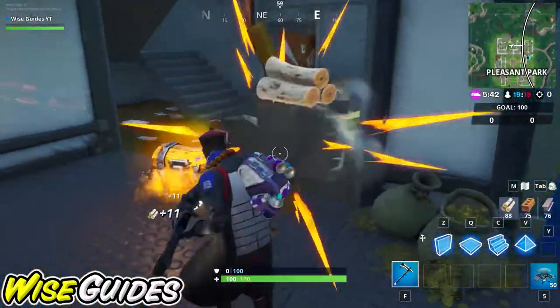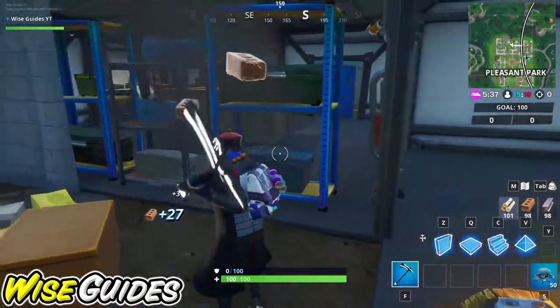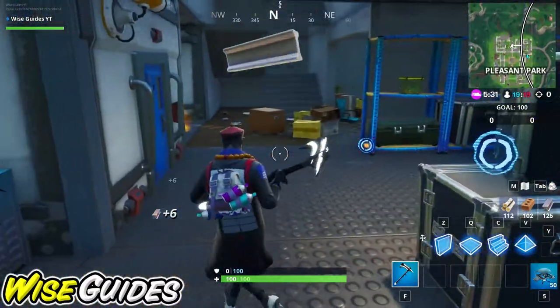Then just smash through the rest of these brick walls to finish out your brick. And if you're down any metal, there's tons in this room. But like I said, super easy — I got it done in half the time.